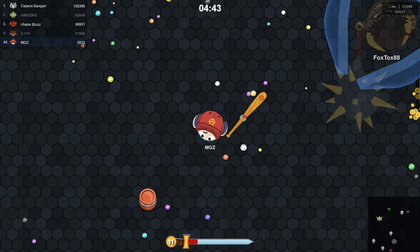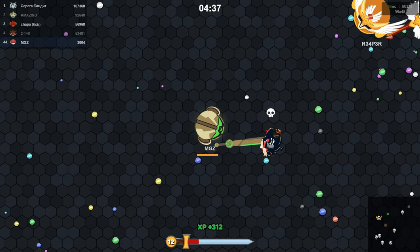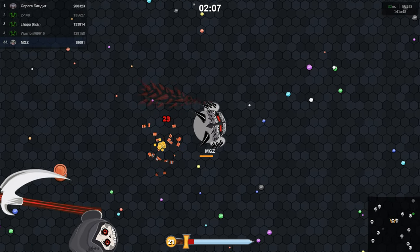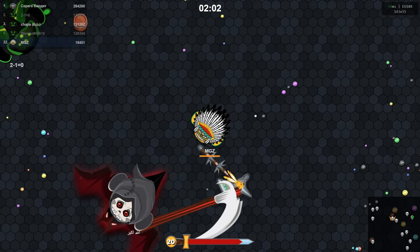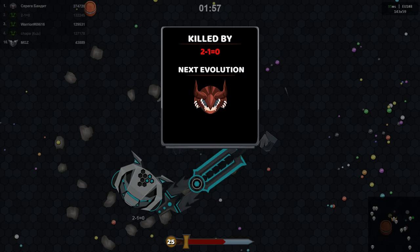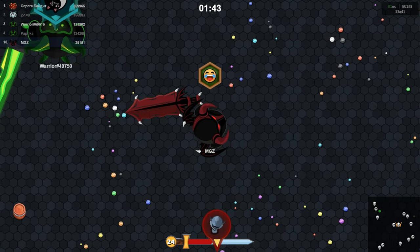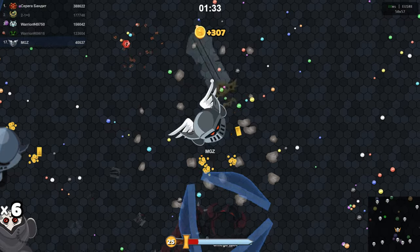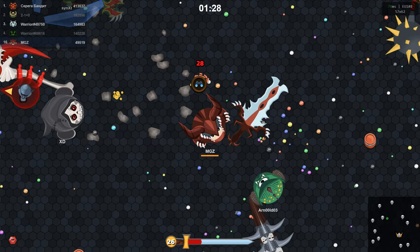The game has 36 different evolutions, plus two secret ones, so there are lots of ways to make progress. At the beginning, players have simple weapons like swords and axes, but as they evolve they get better weapons. The exciting part of the game is deciding whether to attack and grow quickly or play it safe and stay alive. EVO Wars is one of the top IO fighting games you can play online — it's simple to start playing, but it takes practice to get really good. Whether you want a short game or a longer one, EVO Wars is exciting and will make you think fast and use smart tactics to survive.